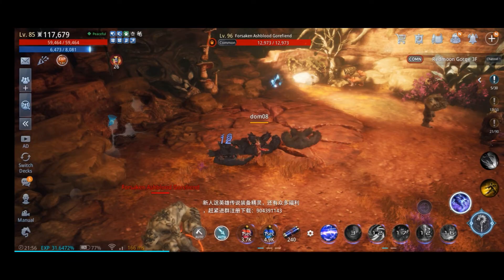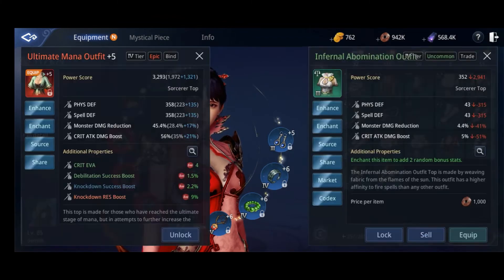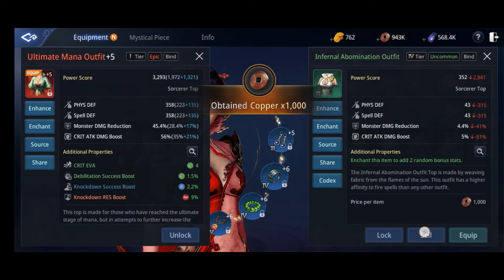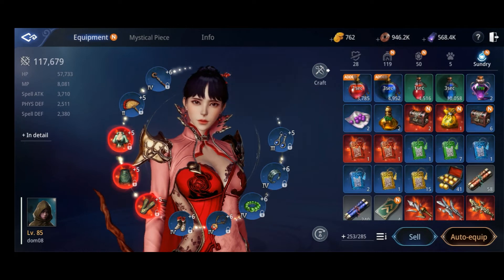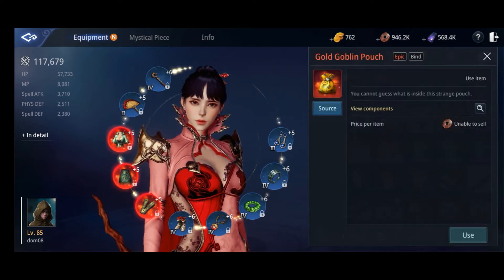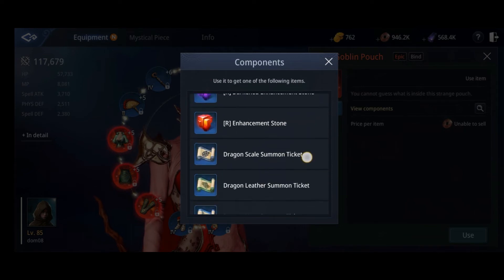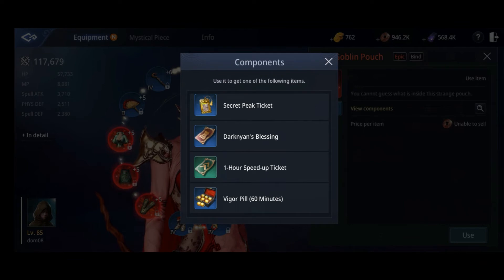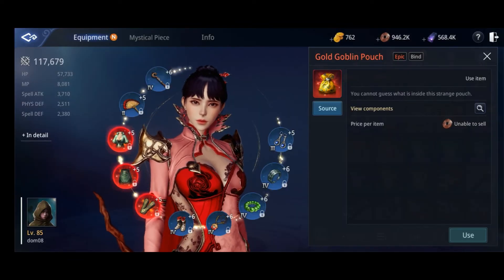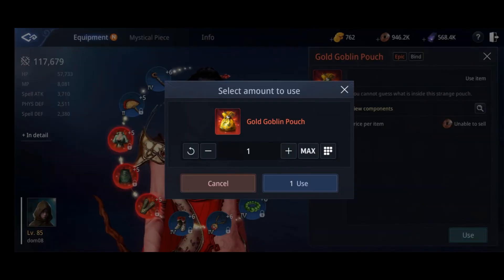I already bought it, so I have 200 for the mileage. Let's see where that gold pouch is. I'll just sell this for the meantime — I really don't need it at the moment. You cannot guess what's inside. I'm wishing to get the epic mystic enhancement stone so I can upgrade my equipment.